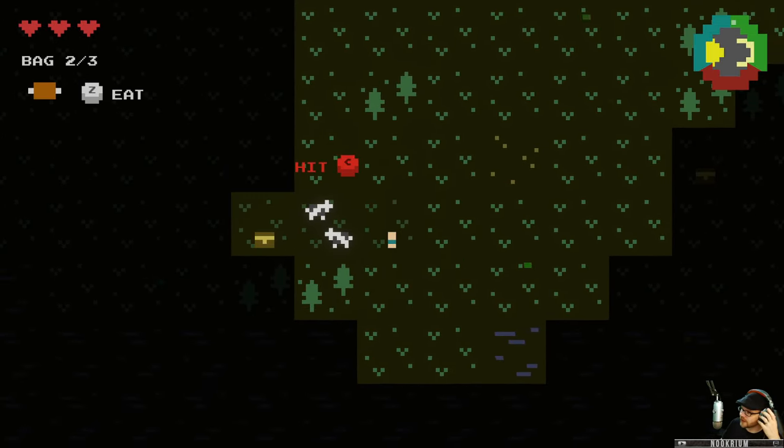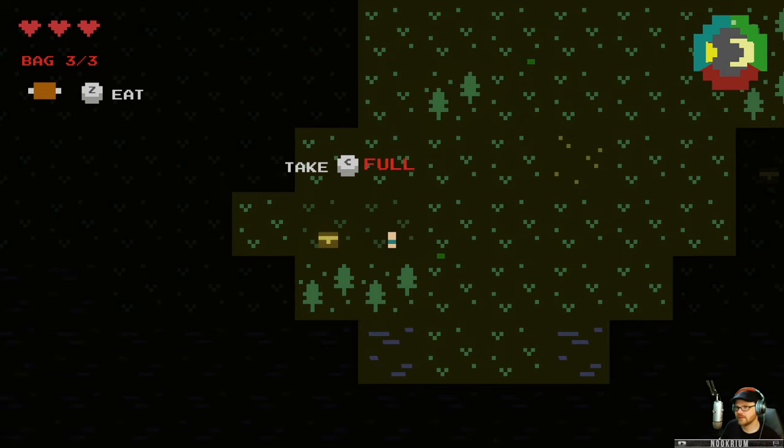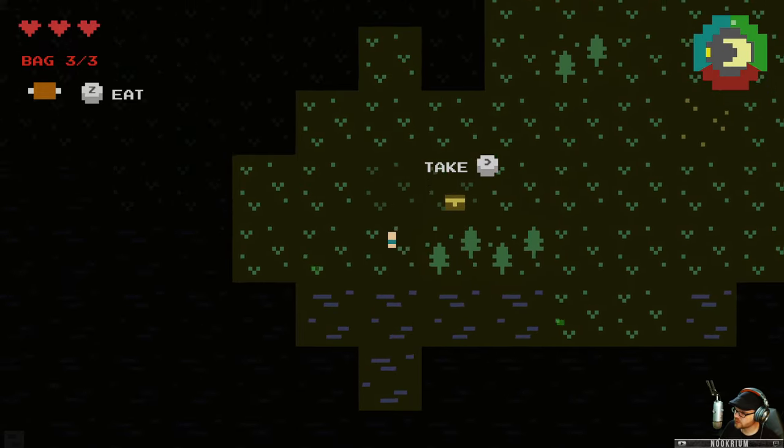Let's go have a chat with these cows. Hello cows. I can hit the cows — oh, I murdered the cows. Okay, I got some beef. My inventory is full so I can't carry anything else, but there's a chest right there just begging to be picked up, which I will do in a minute.